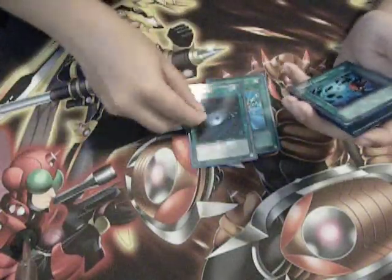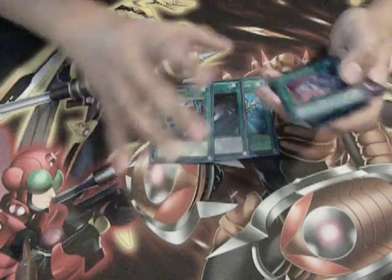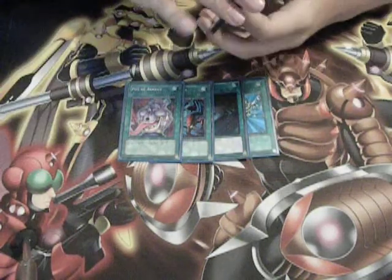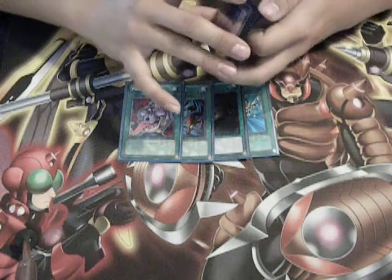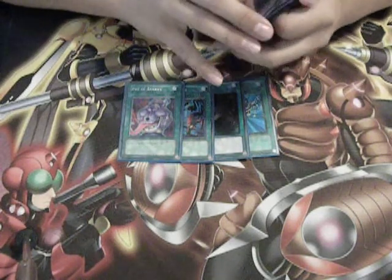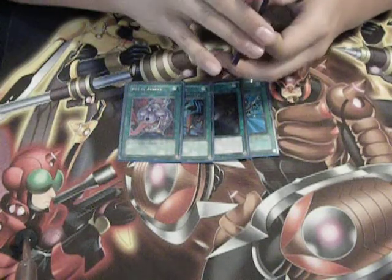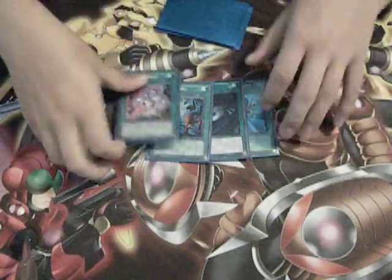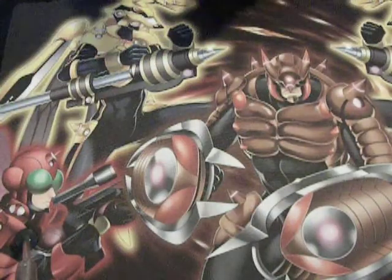We play the staples: Monster Reborn, Dark Hole, Heavy Storm — these are still typical staples even in this format, they didn't get touched. And then Pot of Avarice, because this deck has a lot of monsters and a lot of cards you want to recycle back into your deck. Like if you used all your Commanders but you still have an E-Teleport left, or your Block Golems are used up, you still want them back — or you want your Dynas back. You recycle them, it's good, and plus you get to draw two cards which is great.